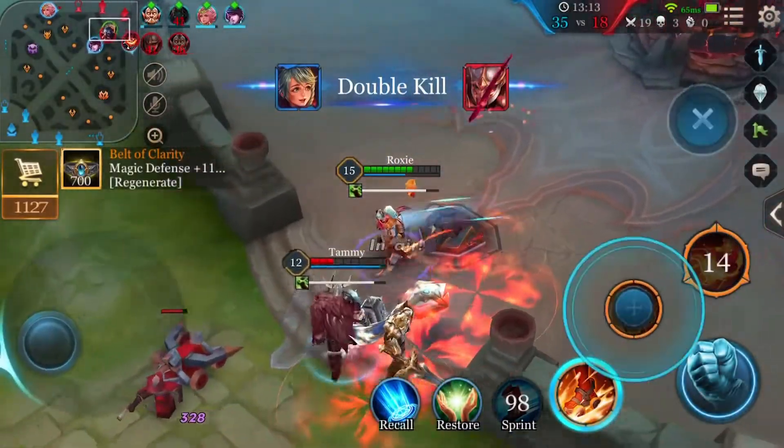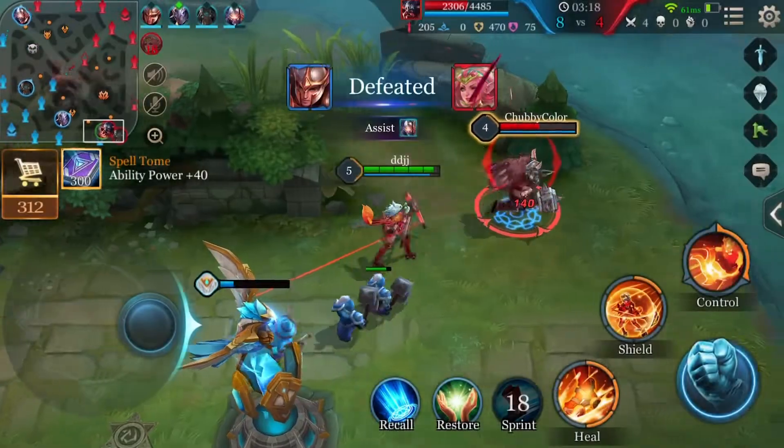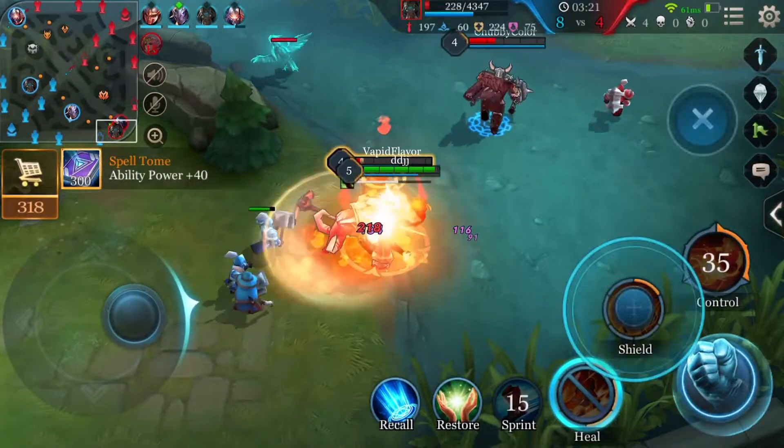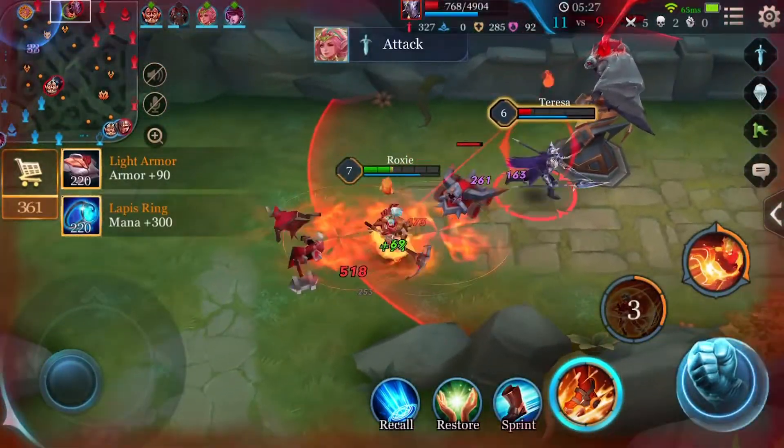With the following tips, you can make Roxy an even more awesome adventurer. Tip number 1: Focus on leveling up Wildfire first, as it's Roxy's main source of damage. It's most effective against enemies who have been taken in by Agni's Grasp.